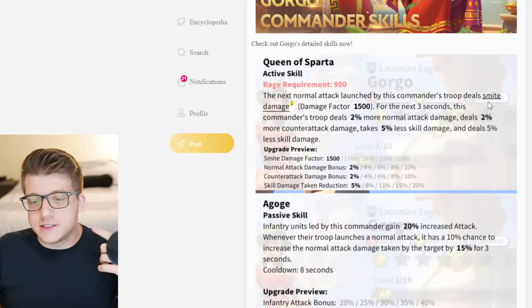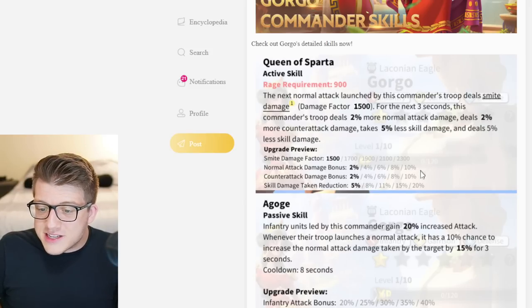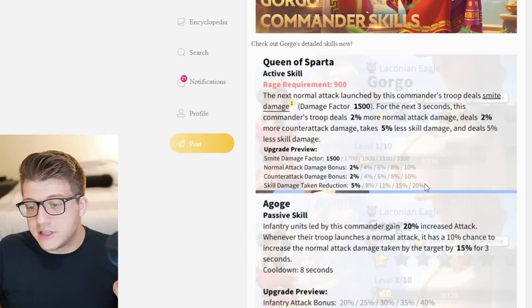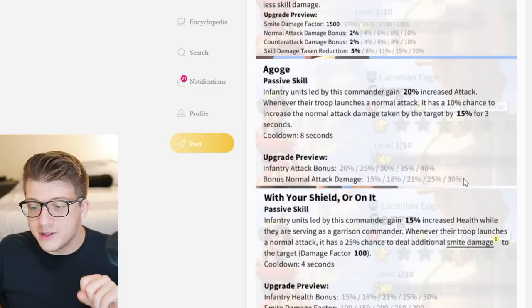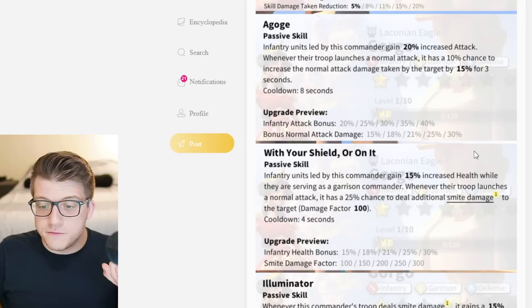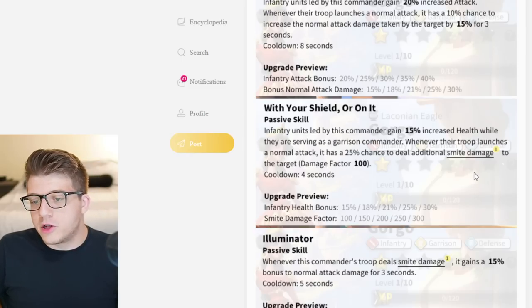Even though she's a garrison commander, the damage output is really nice — 2300 single target smite damage, which means if the enemy is mitigating skill damage it doesn't matter, this hits full force. For the next three seconds her troop deals 10% more normal attack damage, 10% more counterattack damage, takes 20% less skill damage, but also deals 5% less skill damage overall — an insanely good active skill.